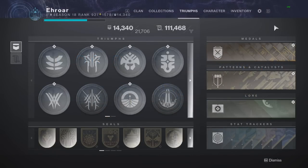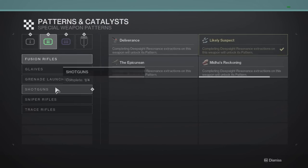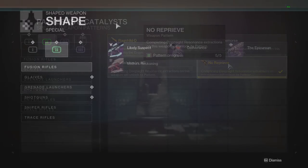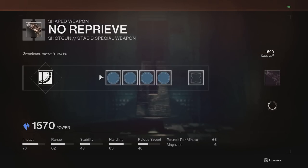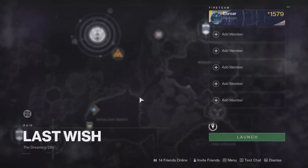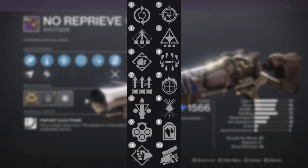You can farm it through the seasonal loop, and good luck getting five red borders — I got really lucky. Once you get five you unlock the pattern and can fully craft it. You can get the same roll without enhanced perks, but this weapon has a perk that gets greatly improved by being enhanced, so crafting is important. Once you have all five red borders, craft it and start upgrading. I upgraded mine in Shuro Chi, and I've heard the Golgoroth encounter is even better for farming XP.